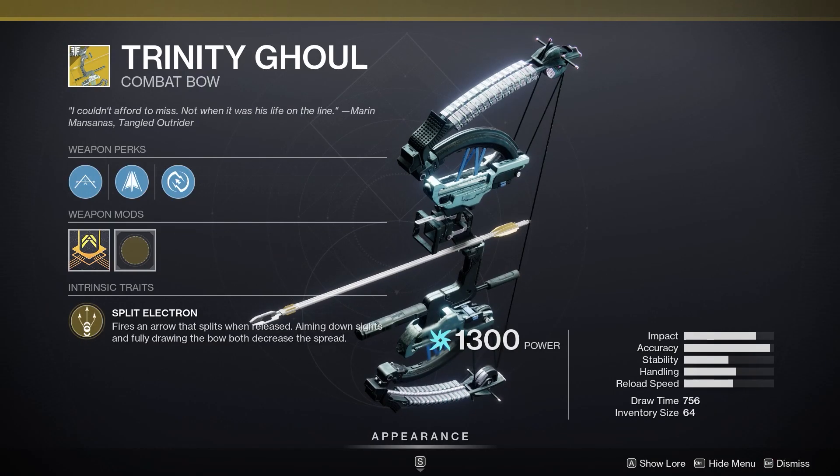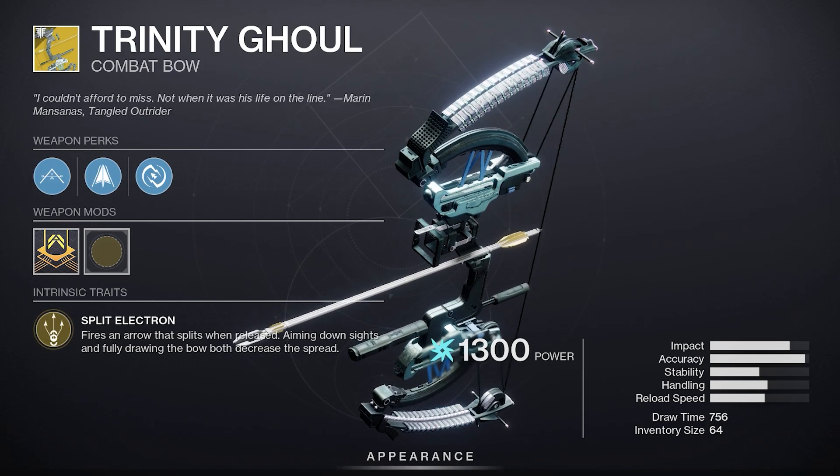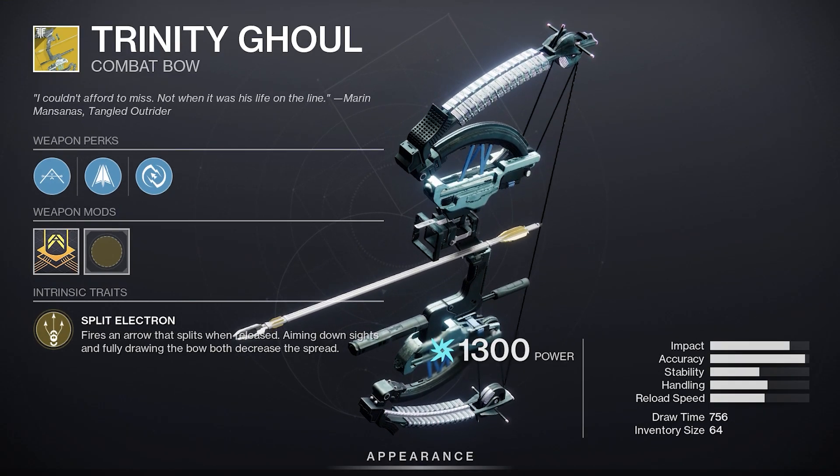Xur's on Nessus at Watcher's Grave. Featured weapon? Trinity Ghoul. F***ing ghoul. If you're a new player and don't have the ghoul, you are in for a treat. Chain lightning people in PvE activities all day — a top-tier ad killer. Not incredible in PvP, but entertaining for sure.